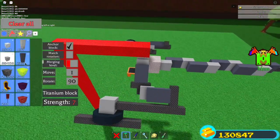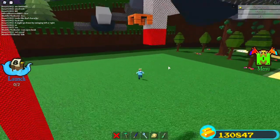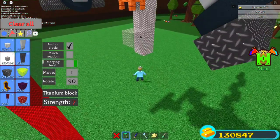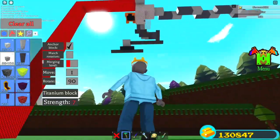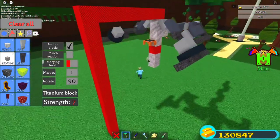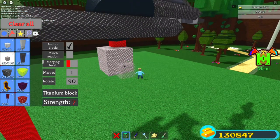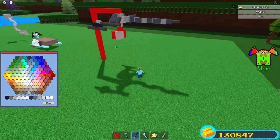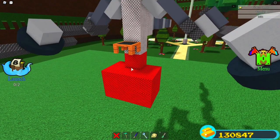Now pretty much done with this part — one more part to do. Place a titanium block under this part right here. I'm painting it red so it's easier to see — it's under the seat. Then place a block here, go down two blocks, then go to the left two blocks — or by two blocks, one block — just like this. Then go right one block and left one block. It should look like this: you have your seat, the main body part, and down here is just the weight.